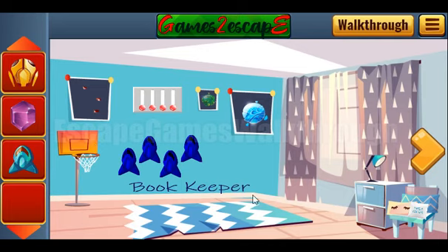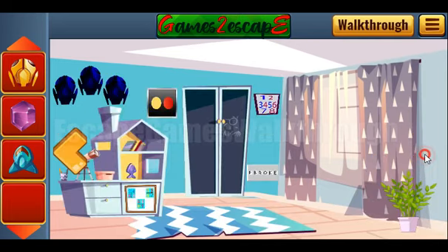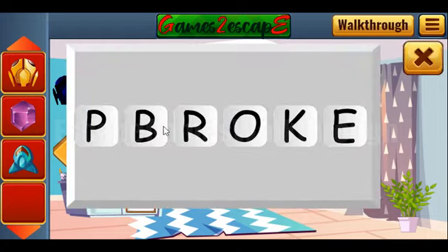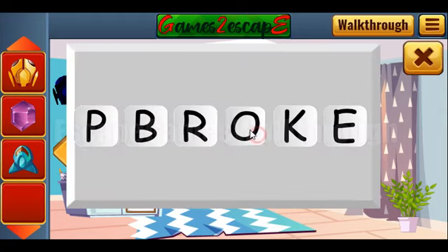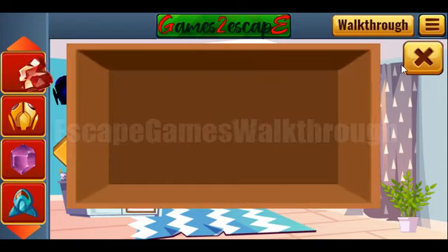Let's look at this text 'bookkeeper', so we need to type it here: B, O, O, K, K, E, E, P, E, R. Now it's correct and we've got the rock.